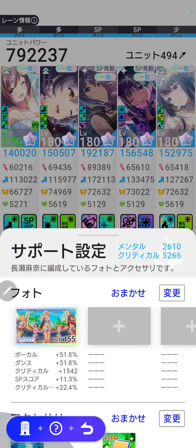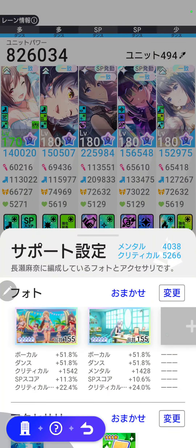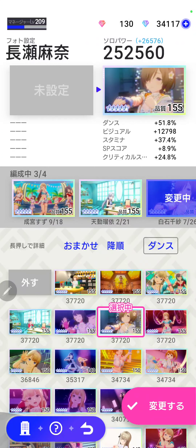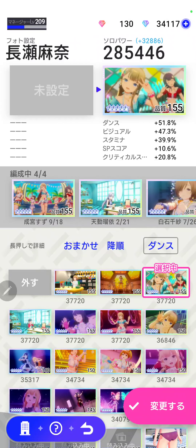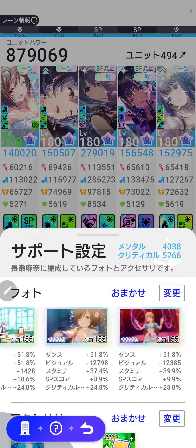I'm going to pick all my photos that have Crit Score and SP Score because those are all extremely important stat lines for any score. Here's one that I'm picking, and I'm just going to fill this up. I'm just trying to see which of these has the highest stats. I'll take this one because it has a 28% Crit Score line — that's really, really good.